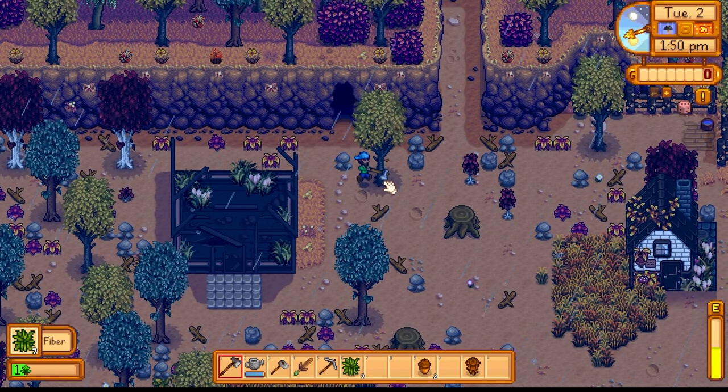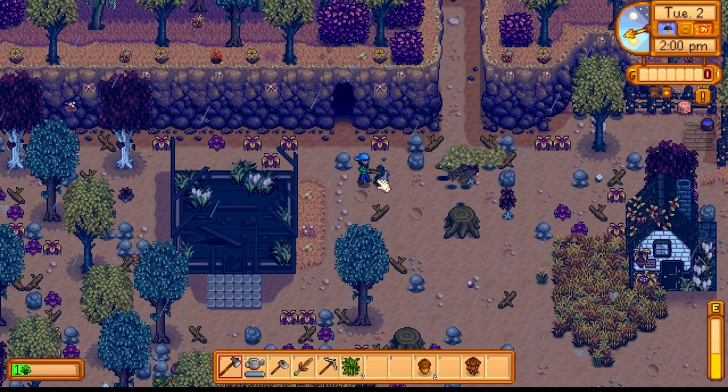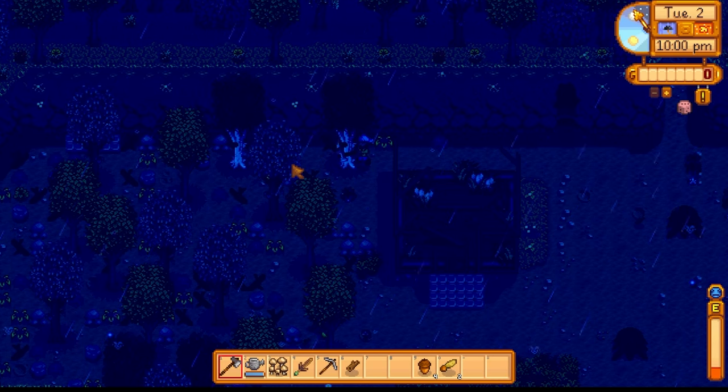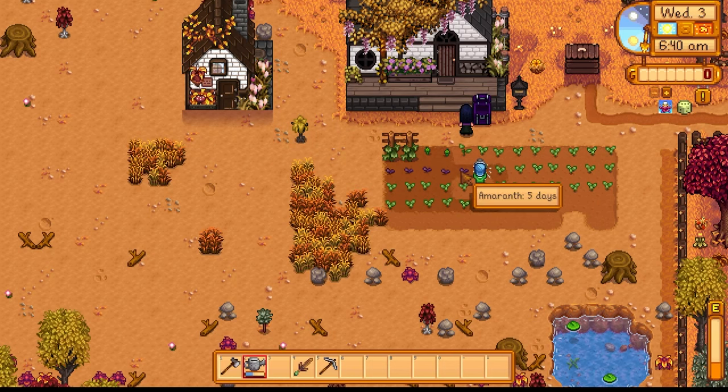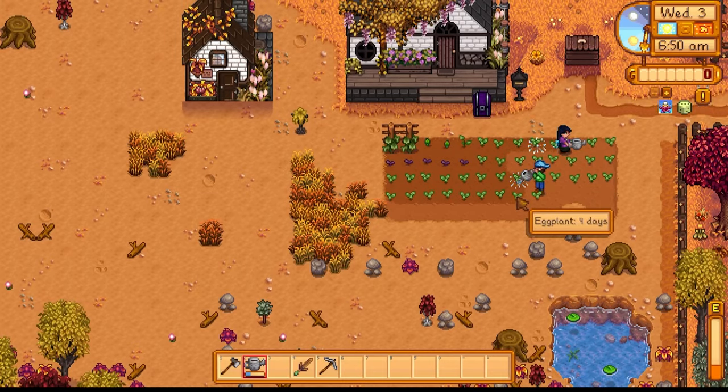We also had access to the bathhouse. Emma ran up there to cut down trees and with animation cancelling she was going to cut them down super fast. If her energy got low she could just run into the bathhouse and reaccumulate energy. If my energy got low, since we were playing co-op, I'd just run into bed and wait for energy to accumulate - a nice perk you can get in co-op.